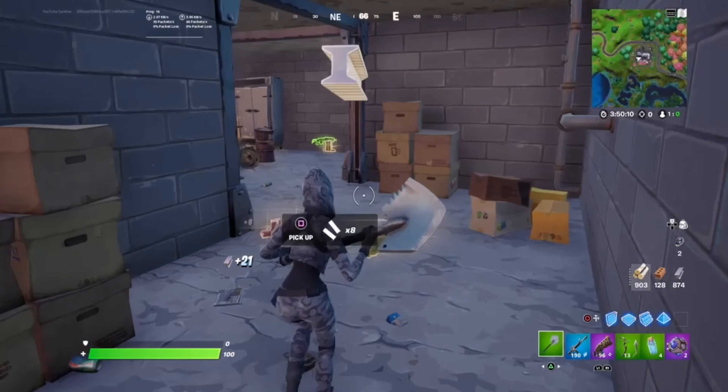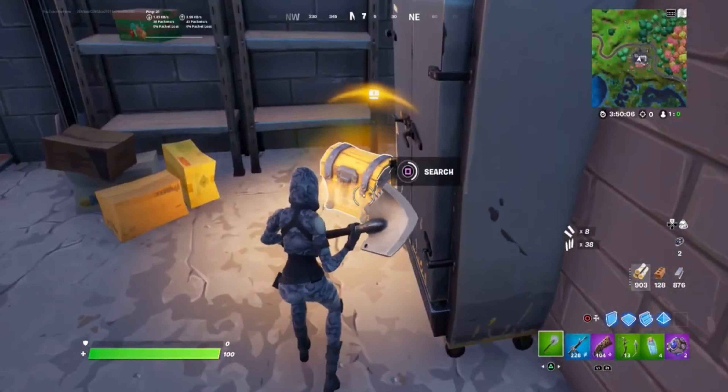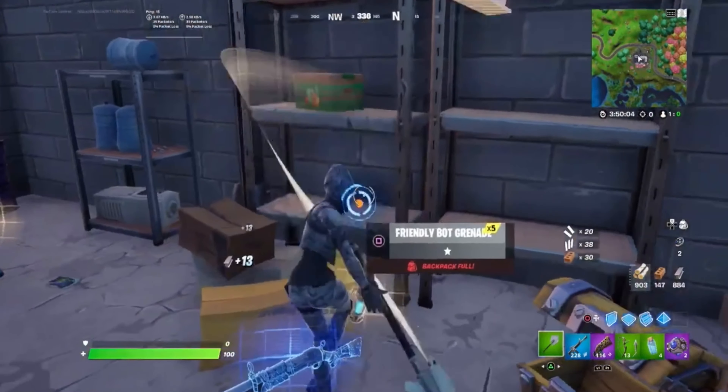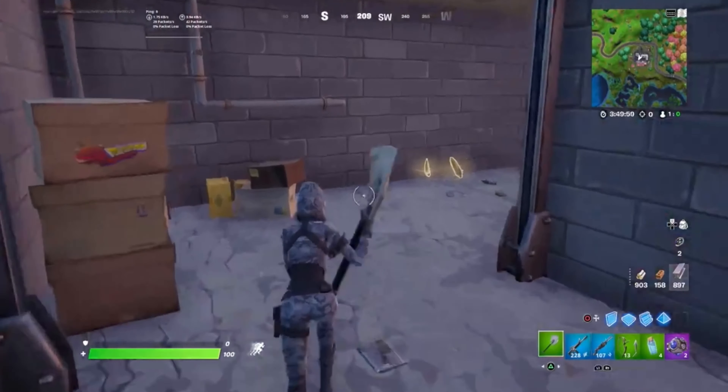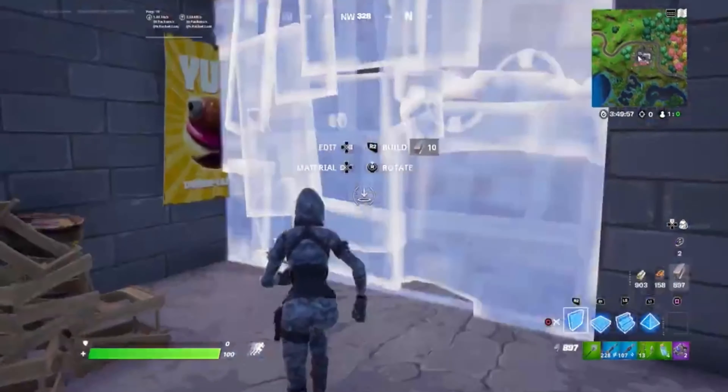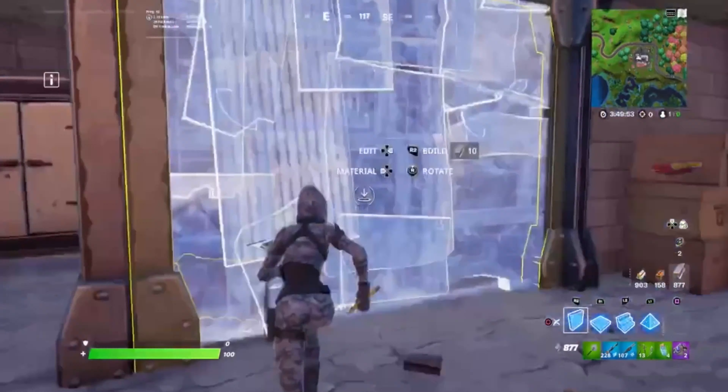Another reason why landing in the centre of Doughburger is great is because the NPC spawns there, giving you a guaranteed purple pump for one of your teammates. The other people landing there will probably have a green makeshift or similar, so you'll be there with a purple pump and most likely get the kill.